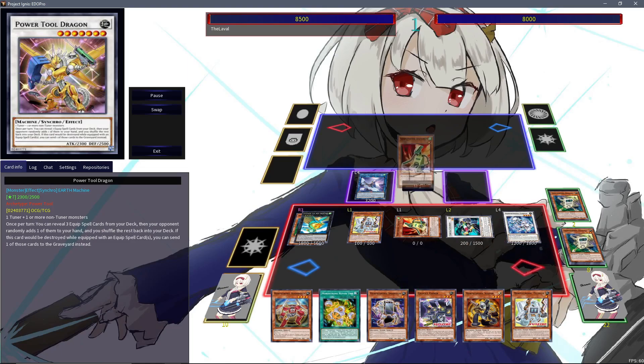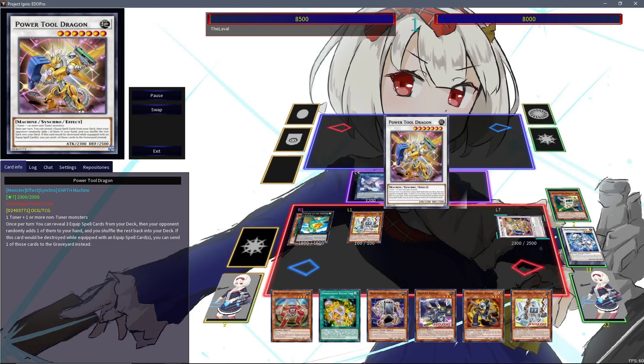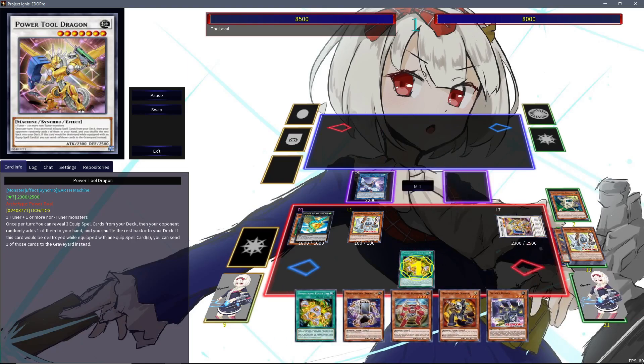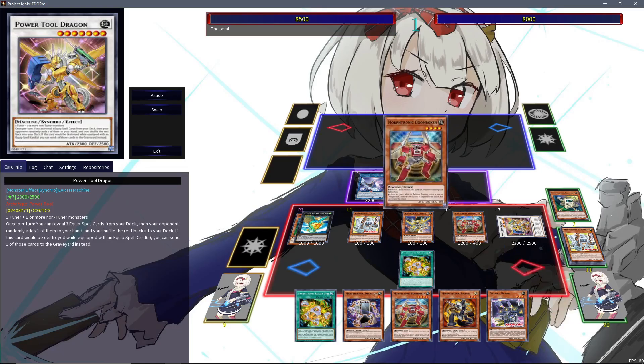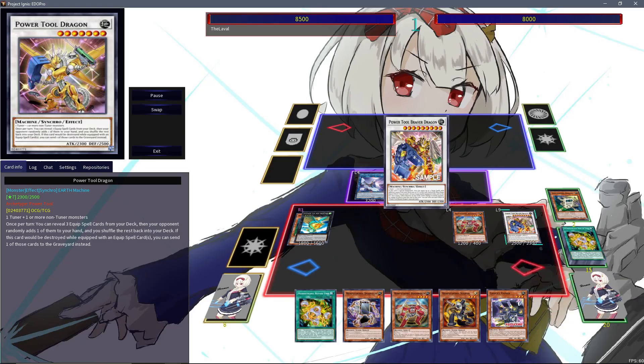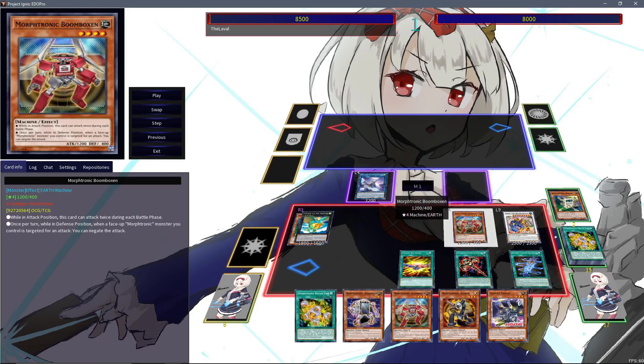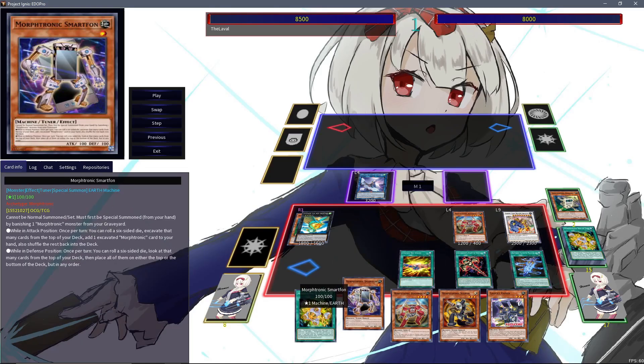From here on out I do have a lot of card advantage to go off. Easily grabbing back a Level 1 with Telephone, committing for Power Tool Dragon, using Repair Unit to bring back Cellphone, using that effect to put another Level 4 on the board. I will bring back Boombox because, as you can see, I do have a Smartphone in hand.